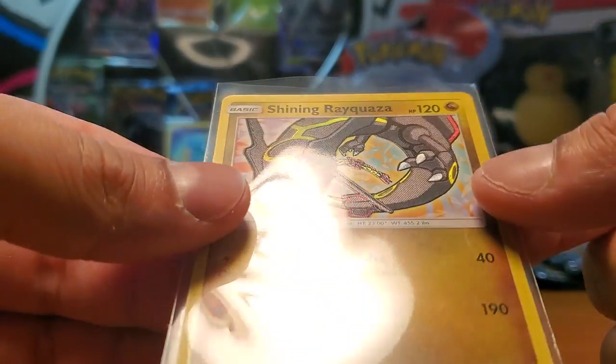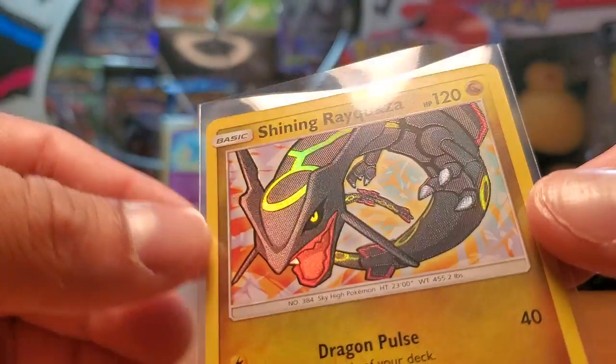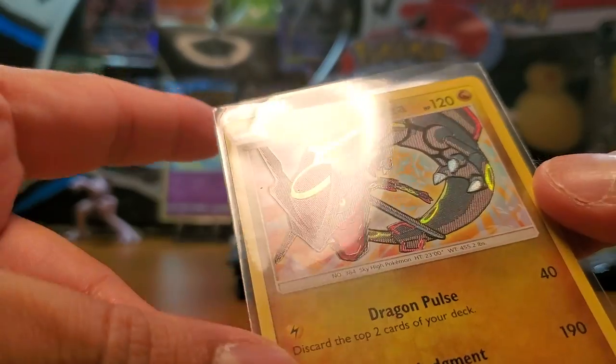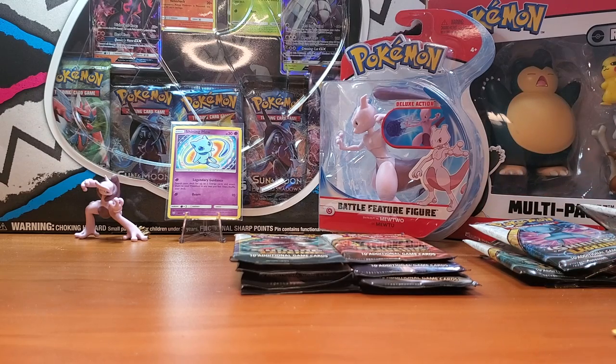The back is in great condition - this is a PSA 10 quality card. I don't see a single ding. Look at the shine on it - it has a gold texture, the mouth is like a red texture, and it's a very shiny dark gray color. I am very happy with that pull. We'll put that aside so we don't mess it up. Wow, that just made my day and night.